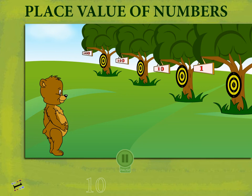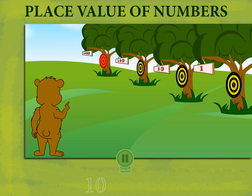Place Value of Numbers. Seasley Bear enters his dart game range. He has targets for ones, tens, hundreds, and thousands.